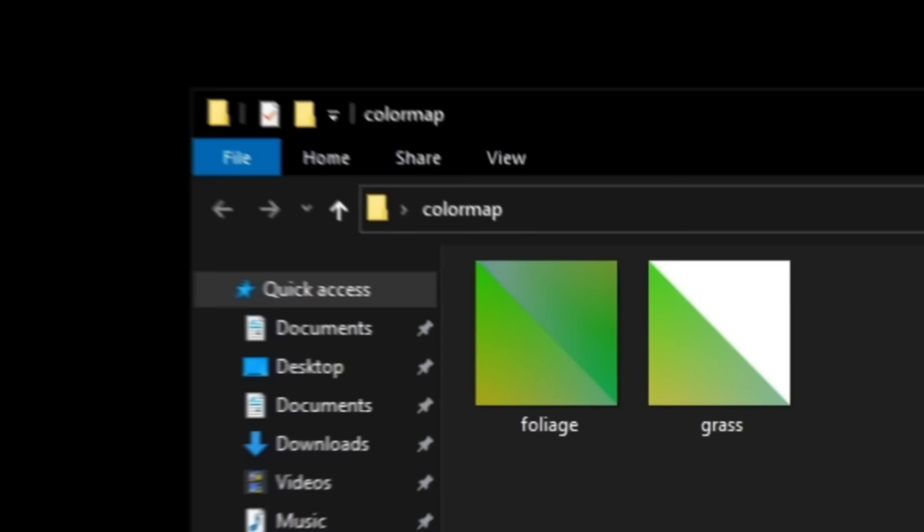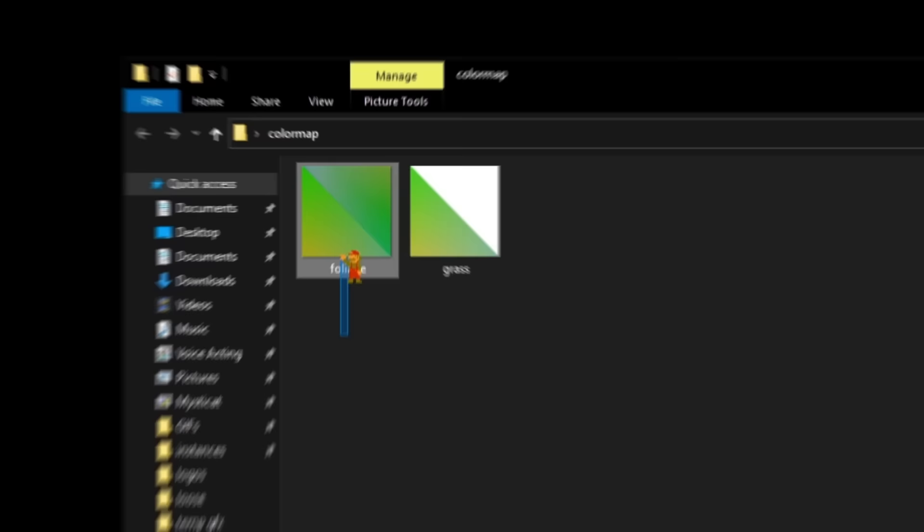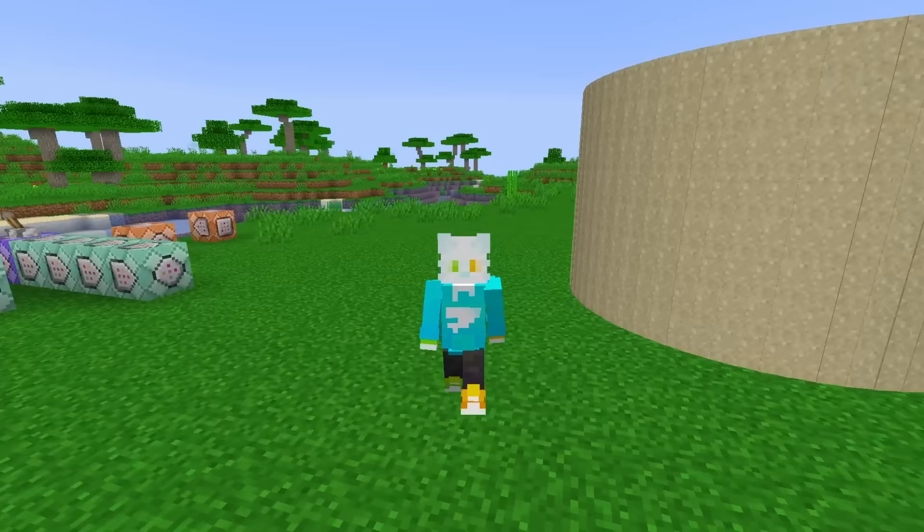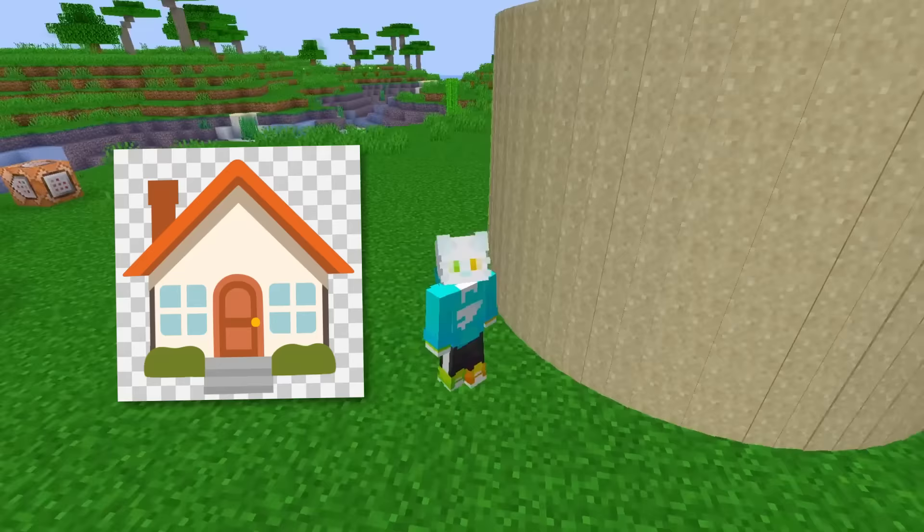And this brought us to the second thing I wasn't able to delete: the color map folder. Now this is strange because there's only two things in the color map folder — the grass color and the foliage color. But why couldn't I delete it? Well, first let me say that I have a new house and I need to buy some furniture because it's empty.